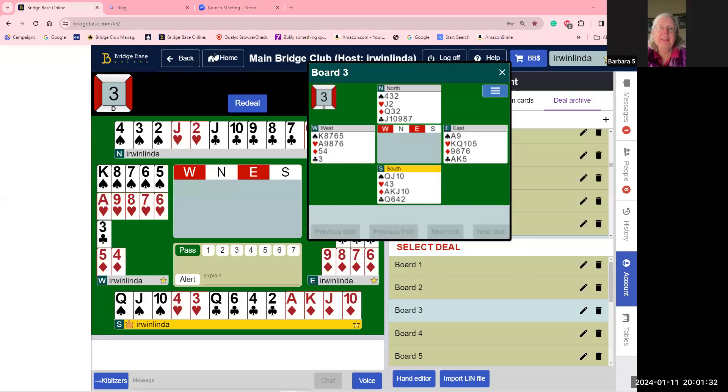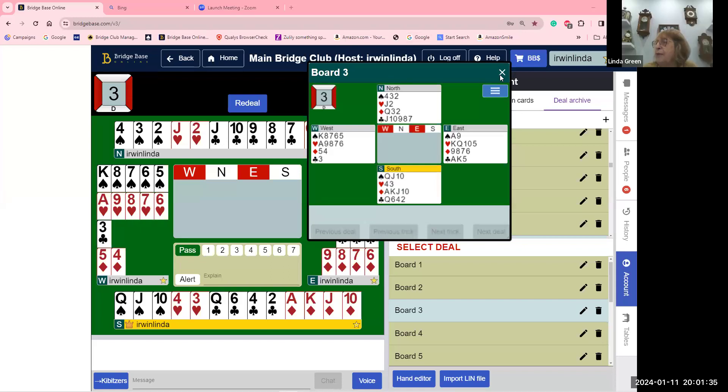Let's look at hand number three. South opens the bidding with one diamond — we open the higher of two four-card minors. You have the same five-five situation and don't know which suit to bid. You don't want to overcall a spade when you might have hearts and vice versa. The best way to describe this hand is to bid two diamonds — it's the only way, either weak or strong.